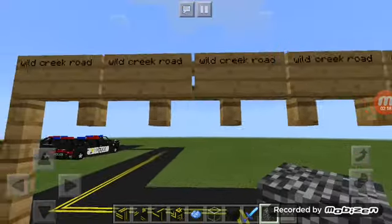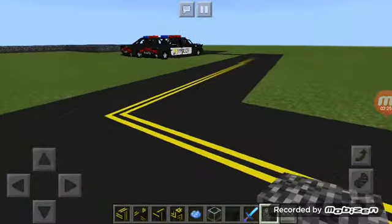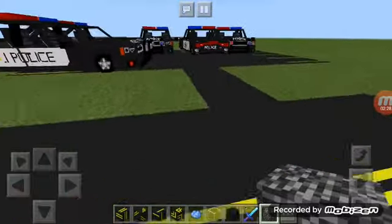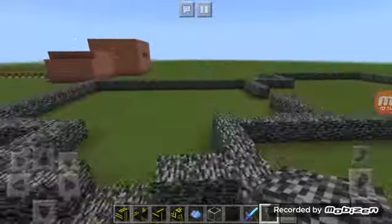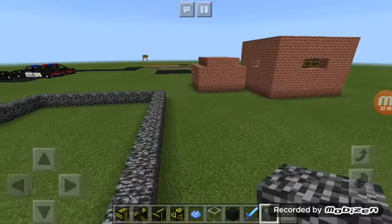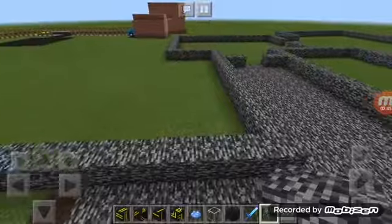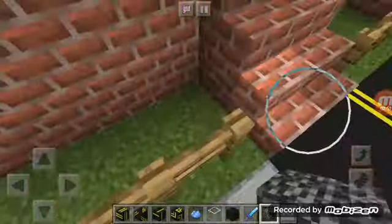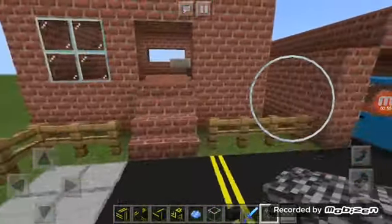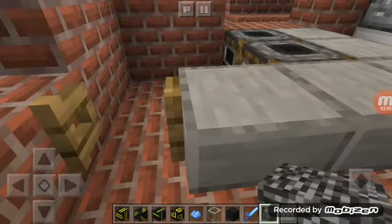It's supposed to be like a little town. So this is Wild Creek Road — you go through this little fake town for the roleplay, go through here, go into the prison, and it literally goes all the way to the other town. Instead of blocking off the road with fences, I kind of put a house here with a little kitchen and all that.